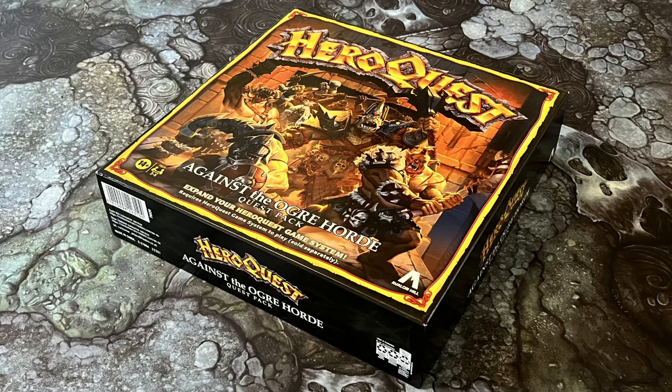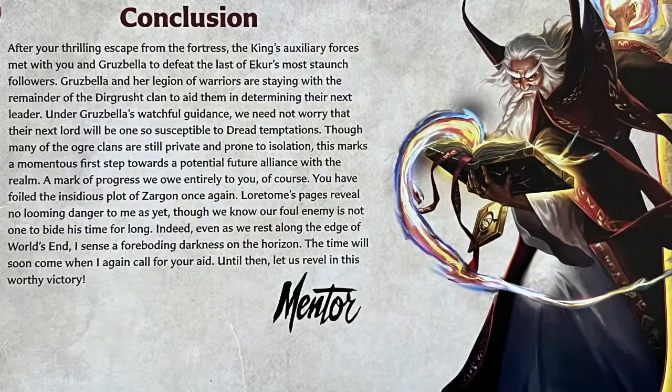Oh, and I suppose I should tell you — if the heroes escape, Grusbella decides she's going to knock some heads together within the clan and encourage them to make a better choice when selecting a new lord. It's the beginning of a new age of peace, and the first steps in forming an alliance with the Ogre clans that will ensure Zargon can't use them again in the future. What that future will bring, we will have to wait and see. That really is it from me for now — thank you so much for watching. If you like this video, please consider pressing the like button, and if you really like it, please consider subscribing. Hopefully I will see you all again very soon. Bye bye!